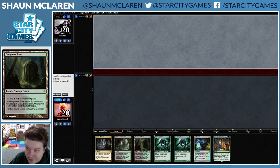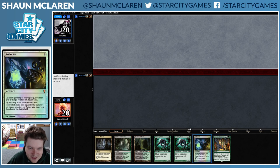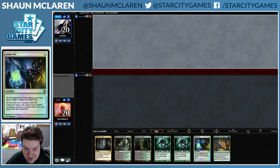And here we go, this looks like a great hand to me. Turn 1 Aether Vial, turn 2 Sliver, turn 3 Sliver, turn 4 Collected Company, potentially.